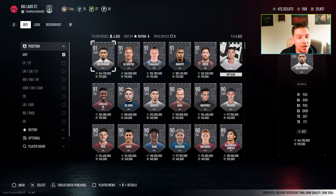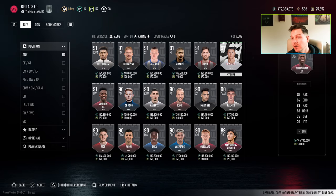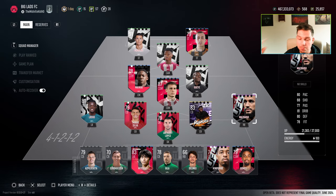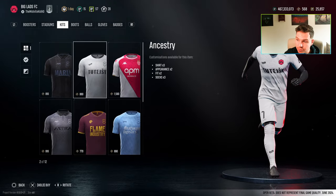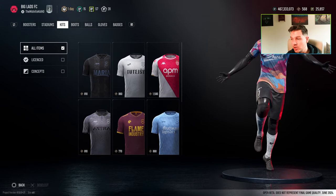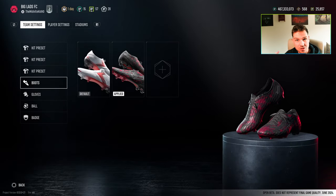This is the transfer market. There were four and a half thousand players you could buy, with different values. There were two currencies — a transfer currency and a reputation currency. You needed reputation points and transfer coins to be able to buy the top-class players that were 80-rated or over. This is your main squad and game plan.